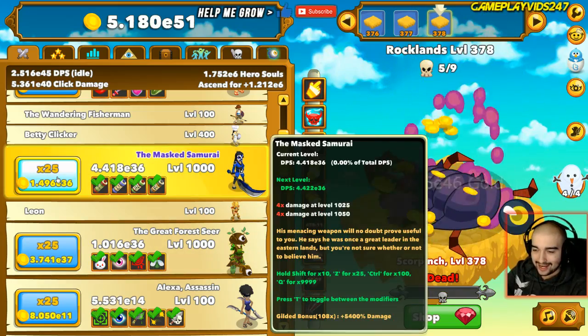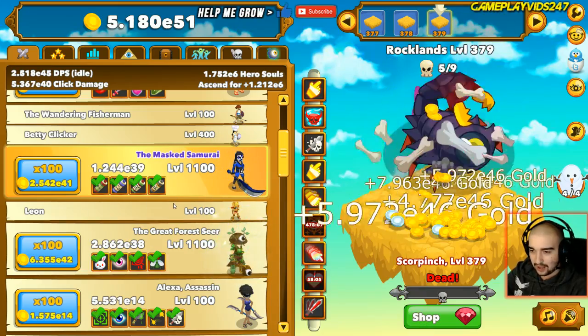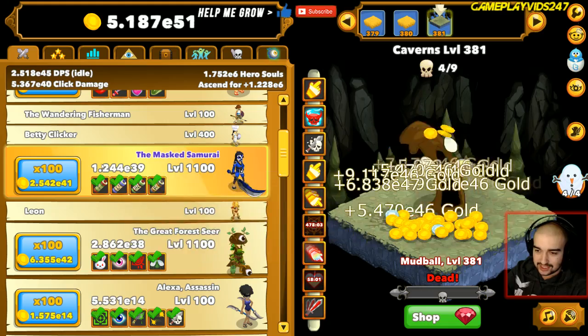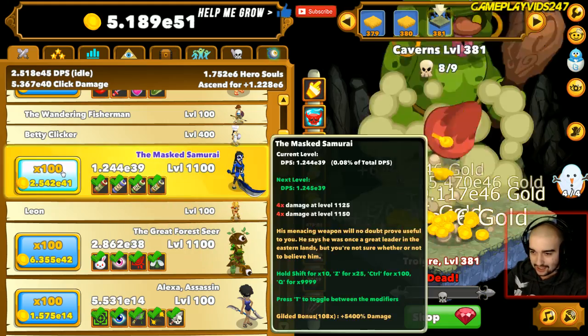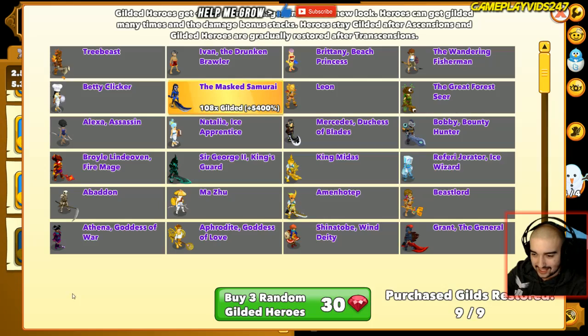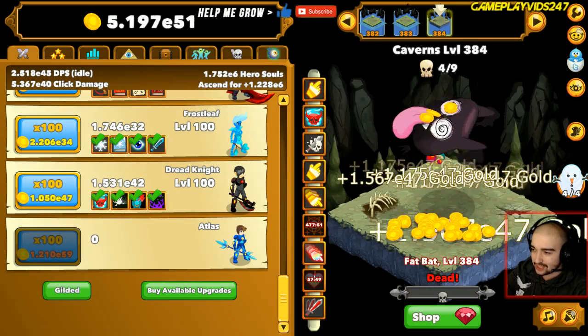Right now, what we're going to end up doing is actually leveling up the Masked Samurai by 100 and the Great Forest Seer by 100. So we're going to be going in between these two right now to see who's going to give us the most damage. Masked Samurai actually has a Gilded Status within him - 108 Gilded Statuses inside the Masked Samurai right now, which is great to see.